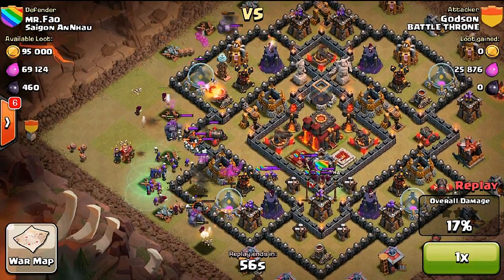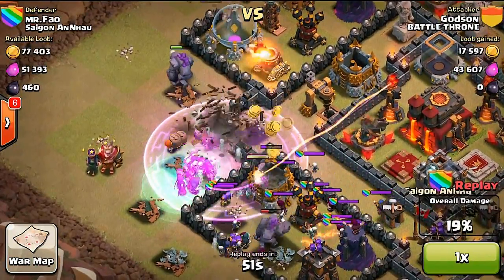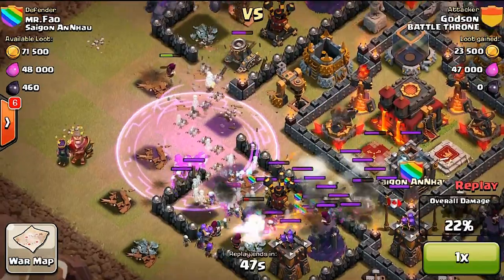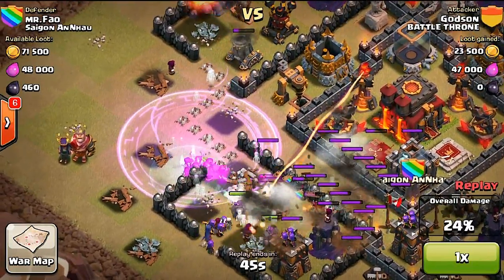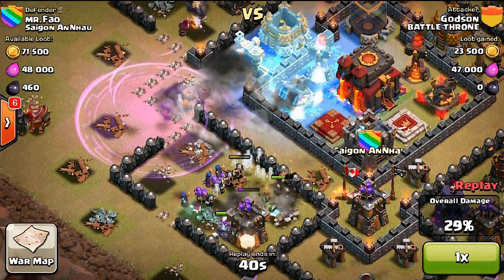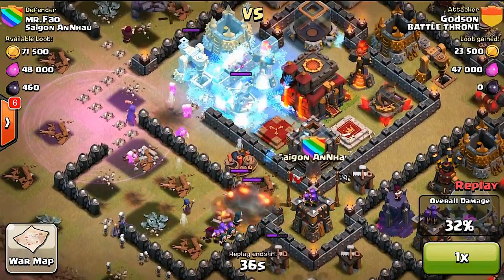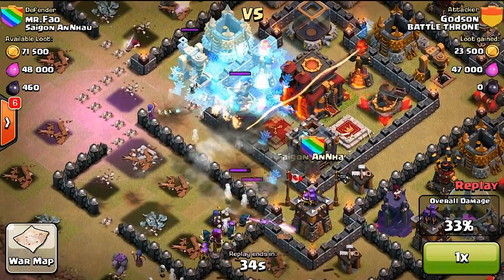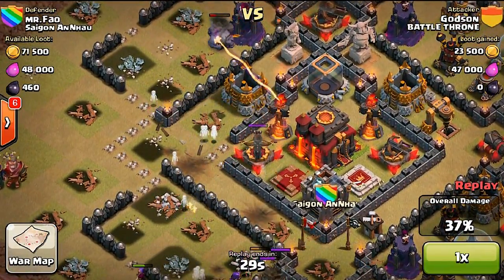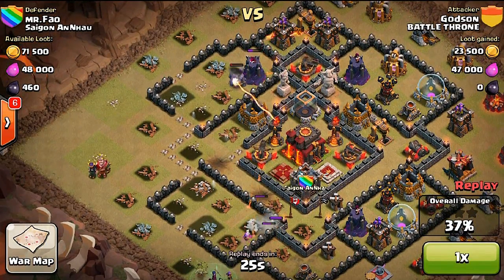The best way to use wall breakers is to make sure you're using freeze spells against inferno towers and looking for any possible gaps that may have a mega bomb inside. If there is a mega bomb, it's better not to deploy all your wall breakers at once — instead use two or three at a time so that you're moving your golems closer to enemy fire and have enough to get to the center wall where the town hall is guarded. Steps two and three are the hardest part of this strategy.